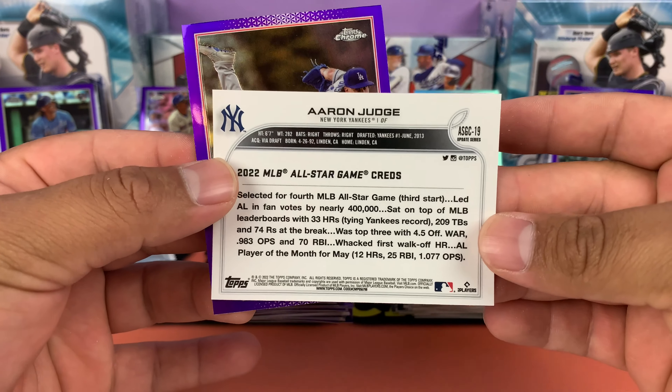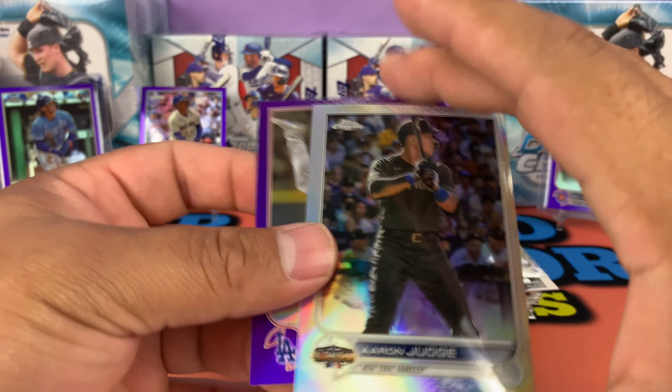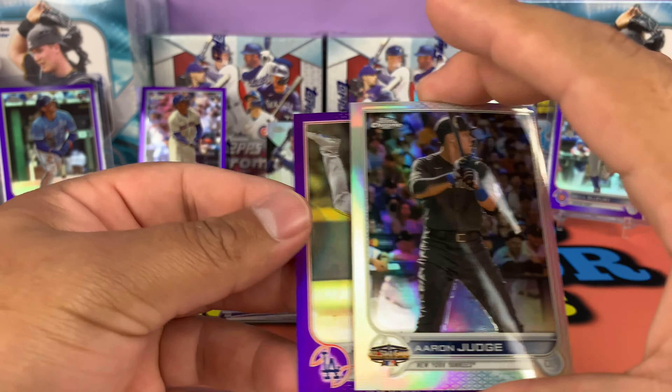We got a rookie debut CJ Abrams, and then we got an Aaron Judge New York Yankees all-star game card. Let's see if this is going to be numbered — nope, that's not numbered. And then we got a Tony Gonsolin. All right, we got four more packs.